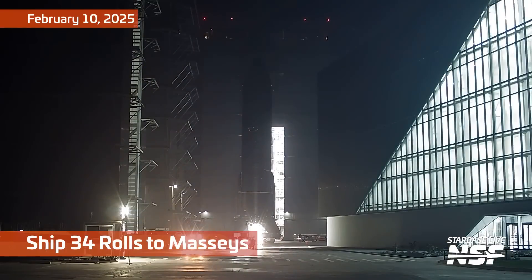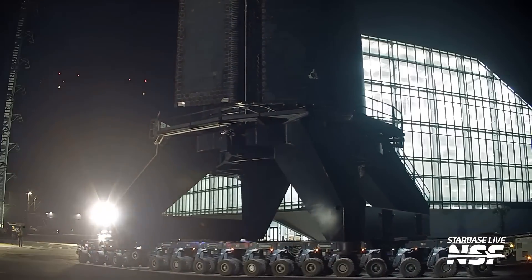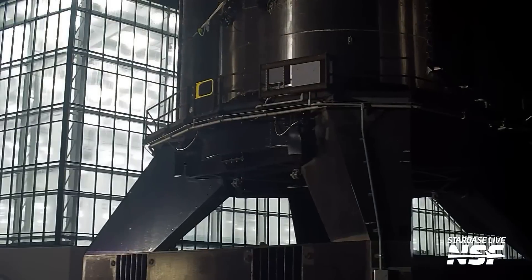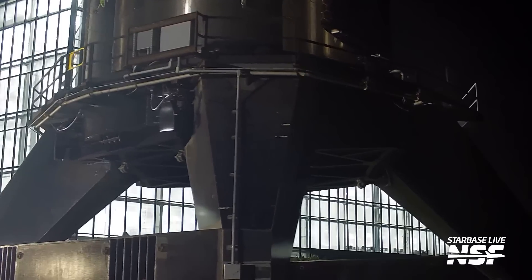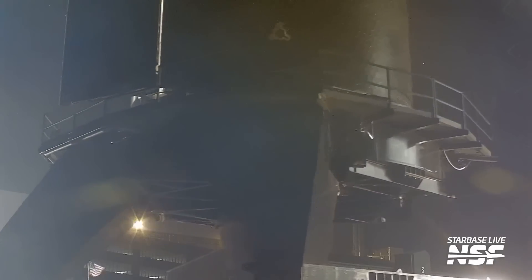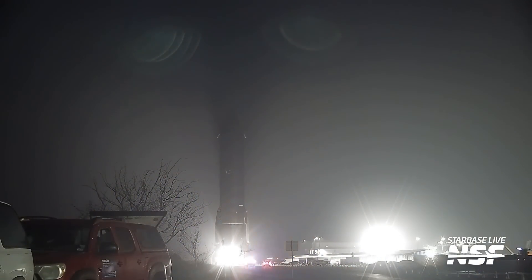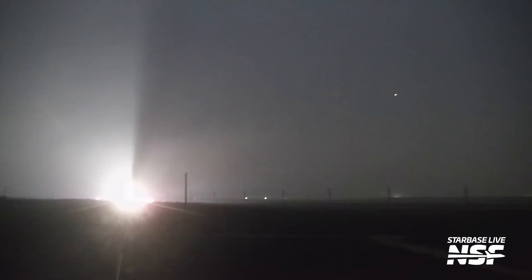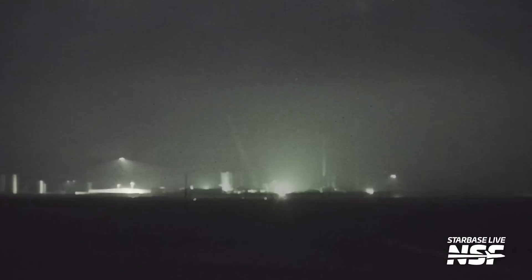Here we're going to get a rollout. Mega Bay 2 in the background, ship on the static fire stand - the crab stand - coming at us on the SPMT. It's such a cool idea because the ship is integrated into the stand that it will do its testing on. The bridge cranes in the Mega Bay pick it up and put it on the static fire stand, then it rolls out. When it gets there, they put it on the static fire pad, but they don't have to take the ship off of it - it's just ready to go. What a cool way to actually static fire and test these things.